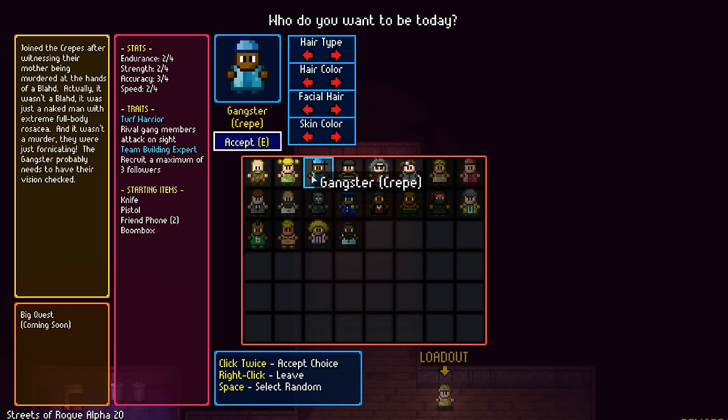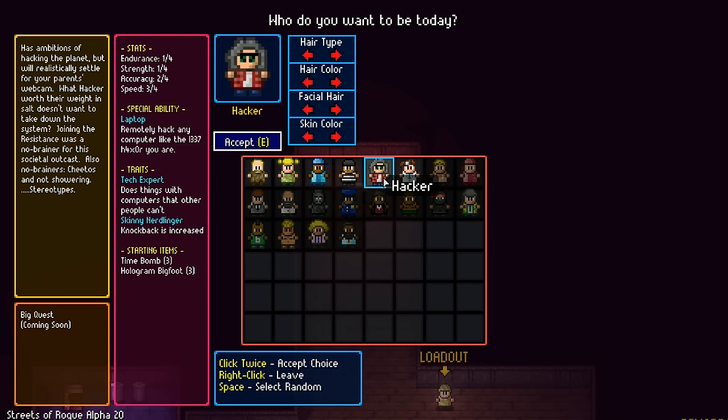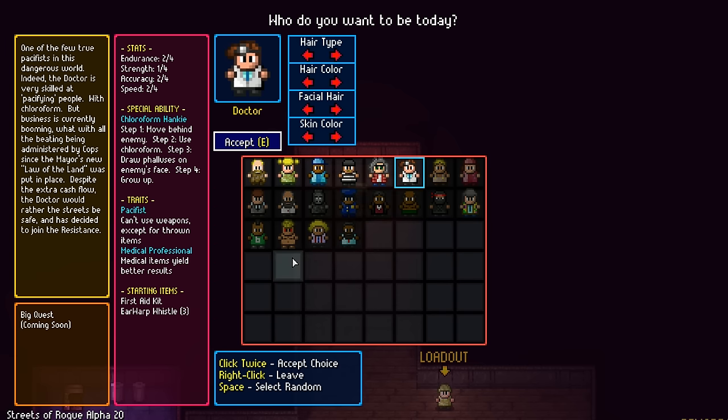We also have a gangster - rival gang members attack on sight, recruit a maximum of three followers. A thief - stand behind your victim and use this to steal from their pocket, like the sticky bandit you are. A hacker - remotely hack any computer. And a doctor - step one: move behind enemy, step two: use chloroform, step three: draw phalluses on enemy's face, step four: grow up.